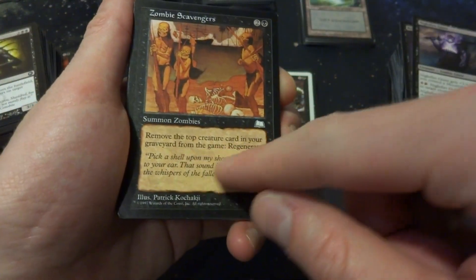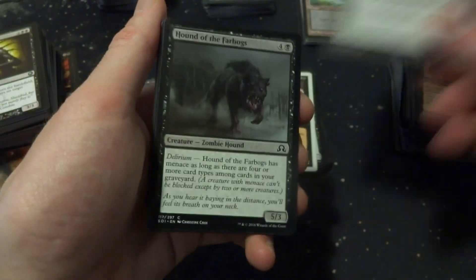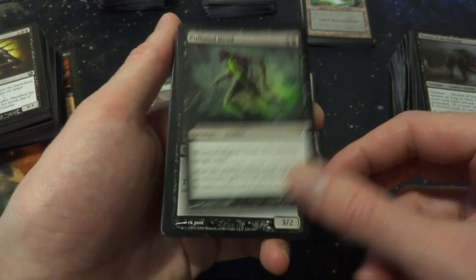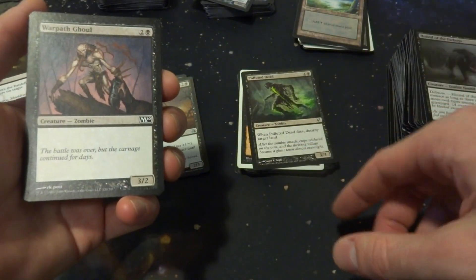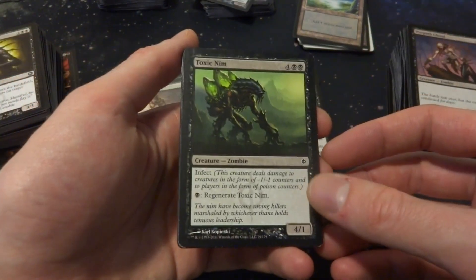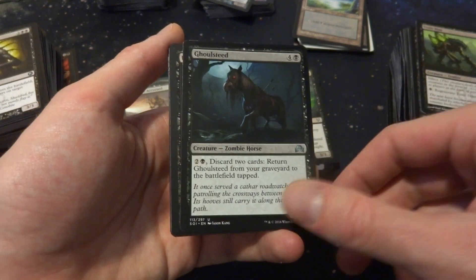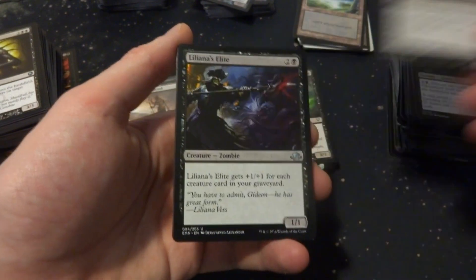Zombie Scavengers: remove the top card in your graveyard to regenerate — don't want that. Roof Stalker gives Flying. Hound of Farbogs has Delirium — from Innistrad, when it dies it destroys target land. That could be fun — sacrifice it and make your opponent get rid of a land. It's 5 mana and a 3/3. Toxic Name has Infect and Regenerate, a 4/1 for 6 mana — no. There's a card you can recur but you have to discard two cards — kind of steep.